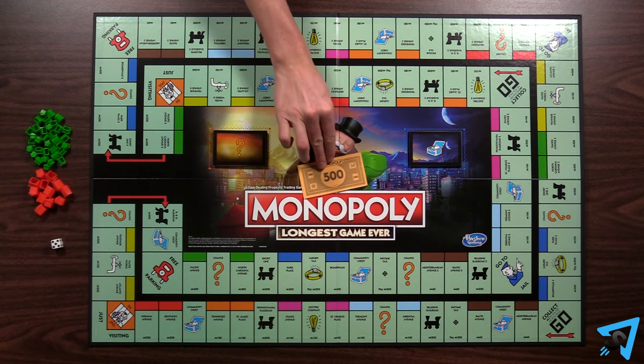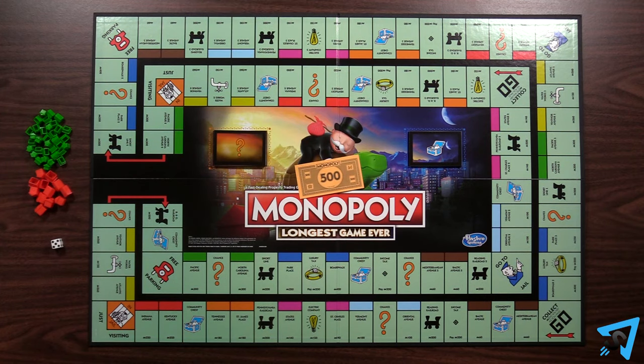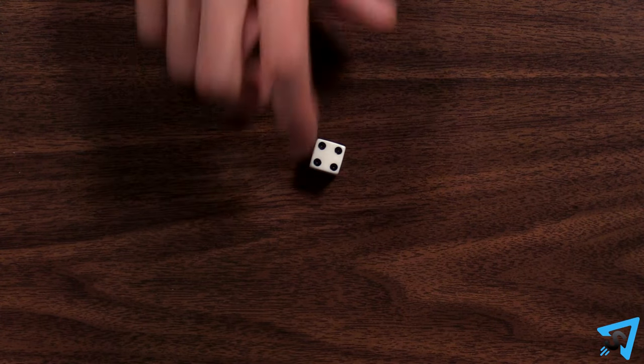The object of the game is to own every single property. During setup, place $500 from the bank in the middle of the board. Tokens start the game on the outermost Go space. On your turn, you roll one die and move. There are no longer doubles you can roll.